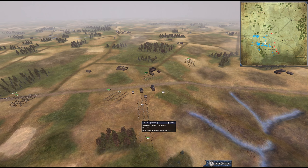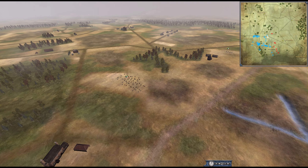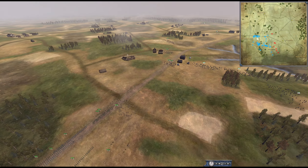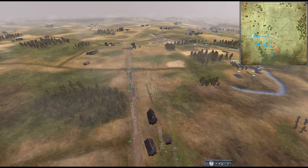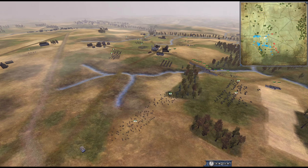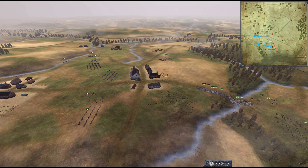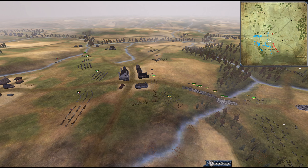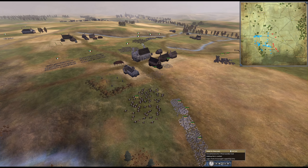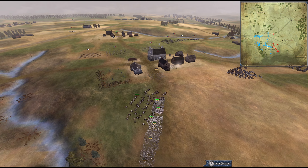I've got my cavalry scouting ahead. I beat France to La Croix, and the rest of my force isn't too far behind. It's pretty good that most of our units were able to march down the road, which sped up their trip. France has a huge amount of cav ready to go in. Fortunately for Austria, most of his army has now crossed the river and is forming up behind the building, able to support his cavalry in the event of a mass French push.